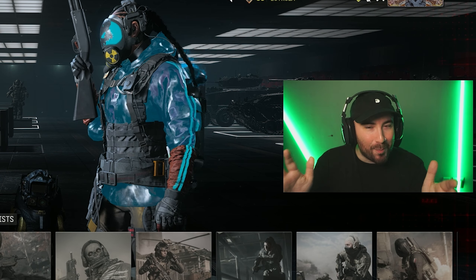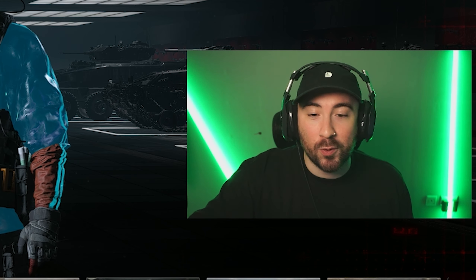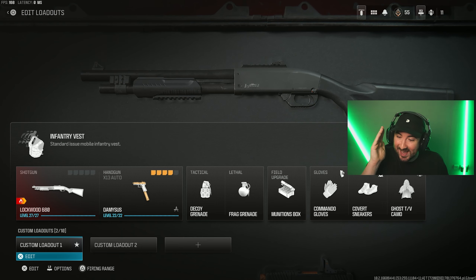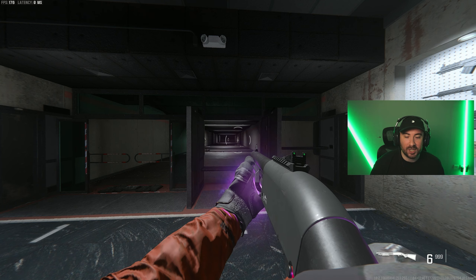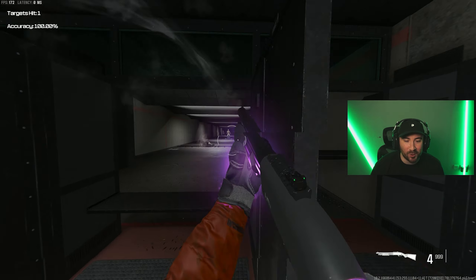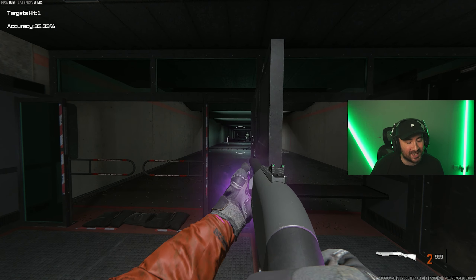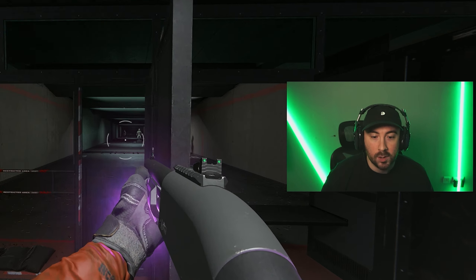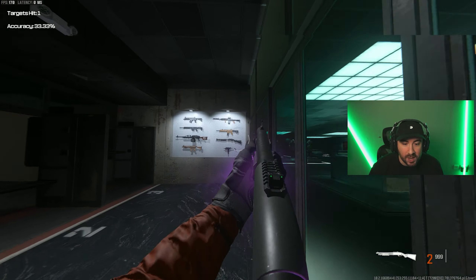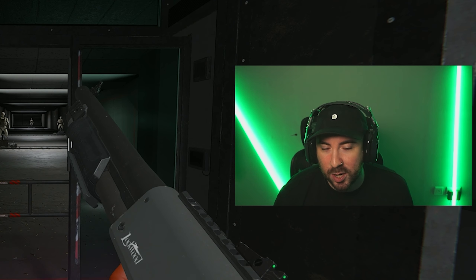Welcome back to our interstellar camo grind journey. We've now got gilded on all the ARs, all the SMGs, all the battle rifles, and we're now moving on to shotguns. Our first shotgun is the Lockwood 680, and this thing is hella fun to use. There's just something about one-tapping someone from most distances that makes it feel so satisfying, running around small maps like Rust.